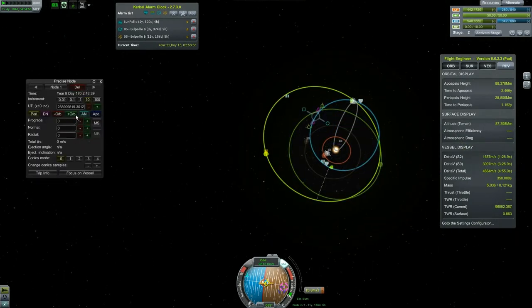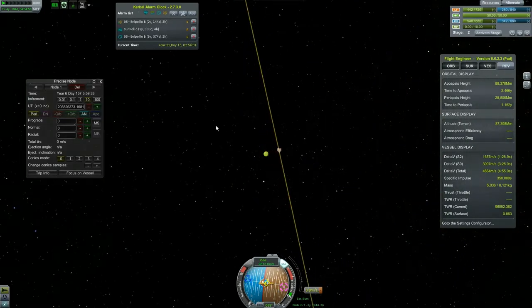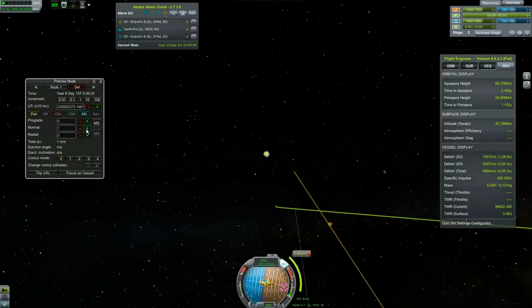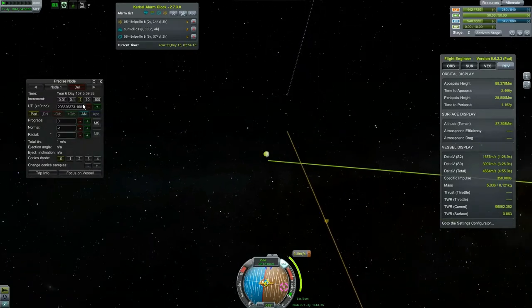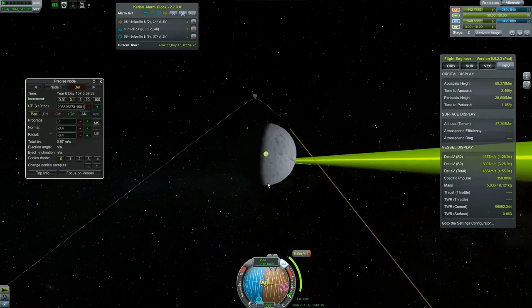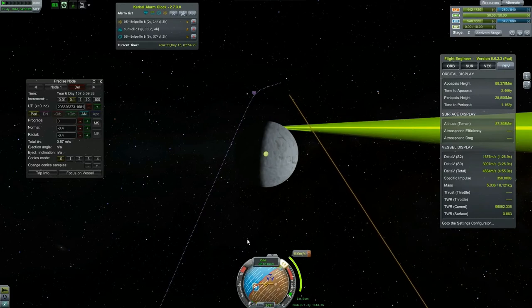The game screwed it up and precise mode fixed it. Now if we go normal plus by one, it does nothing close to what I want, but orbit minus does. Radial away — no, radial towards. More normal minus — that's closer to what we want. We're not going to be able to get that close to it, so I'm just going to aim at this and deal with it when the time comes.